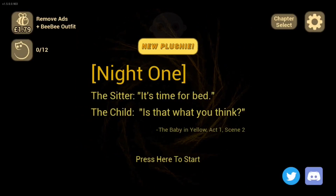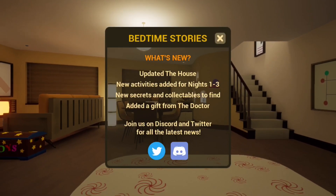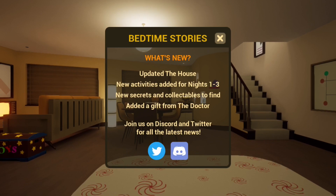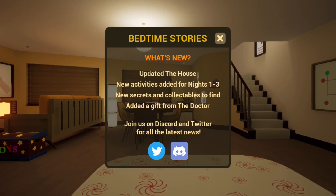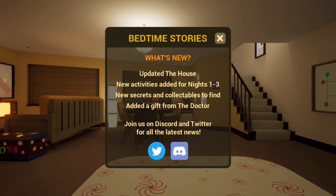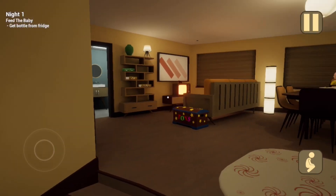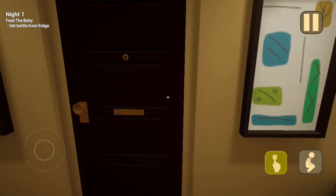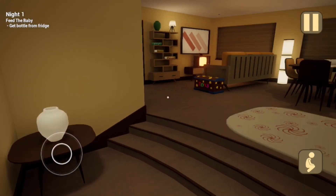All my progression has been deleted because I didn't think I'd make another Baby in Yellow video, but here we are. Alright, bedtime stories — what's new? Updated the house, new activities added from nights 1 to 3, new secrets and collectibles to find, added a gift from the doctor. I think today we'll only play through the three nights because it didn't say it added anything else to the escape section of the game.